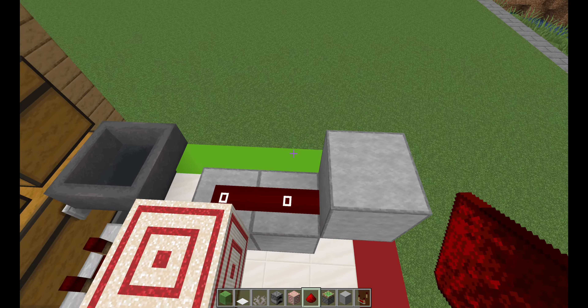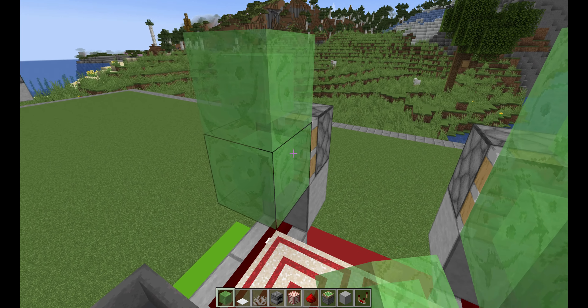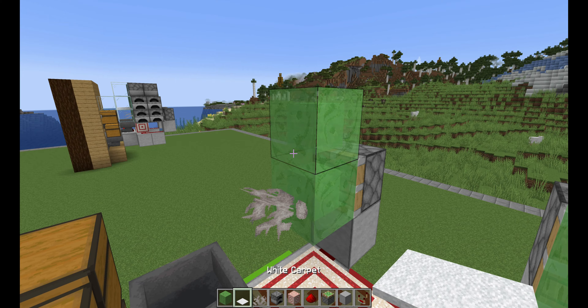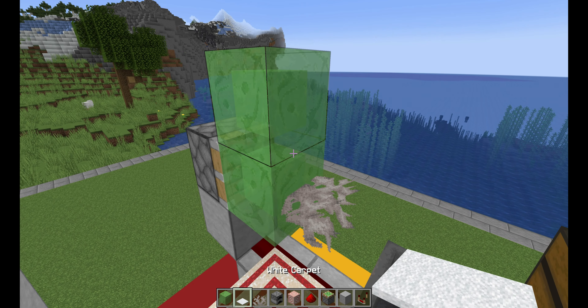Then add a block underneath and one on the side and break that one. Do the same thing on this side — add one, two, three, and break the one underneath. Then again one, two, three, and break that one. And all you have to do is add two pieces of redstone dust on both sides. So the target block prevents the hopper from getting locked.